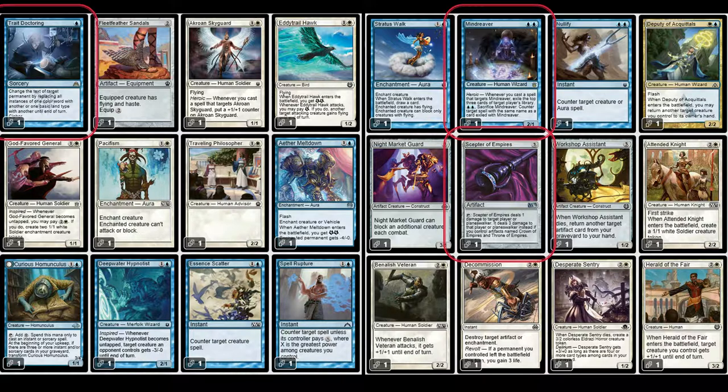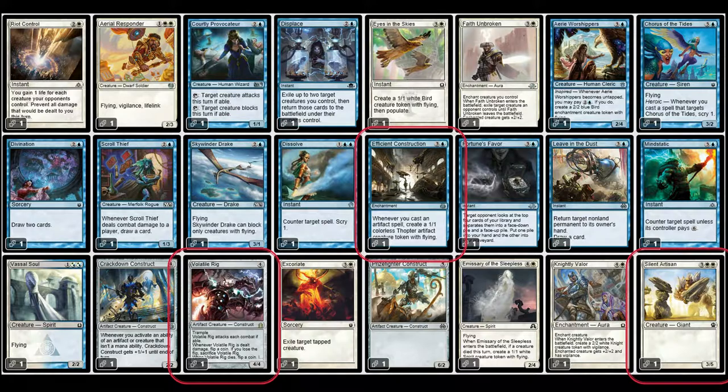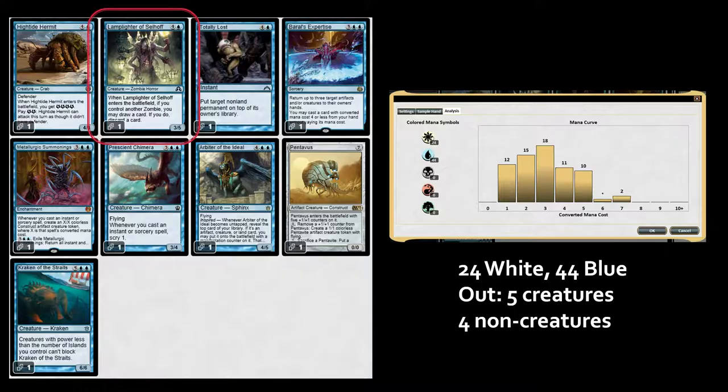I also took out Efficient Construction because I'm not really on artifacts here. I took out Volatile Rig — it's not a chaos deck and I don't really like coin flipping. I also took out Silent Artisan; it's a little on the weak side for a five-drop. And I took out Lamplighter of Selhoff because it requires controlling another creature and we're not on tribal.